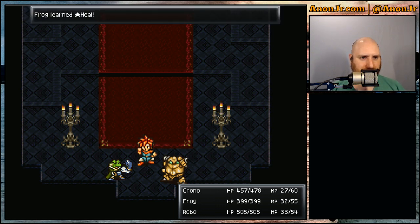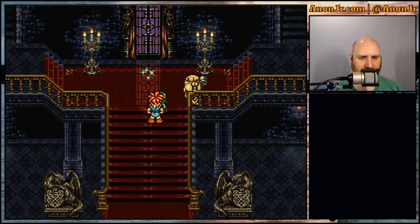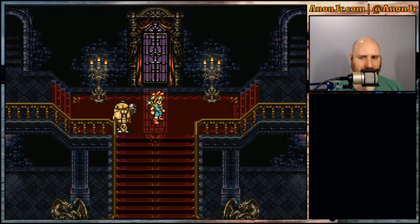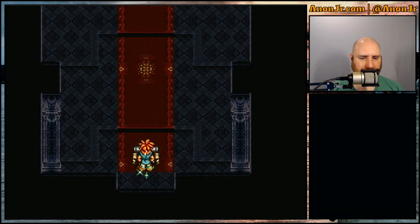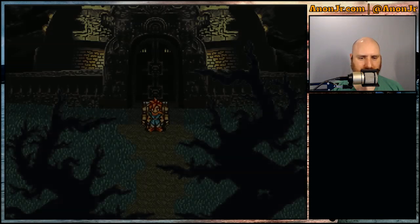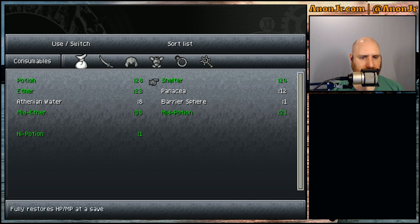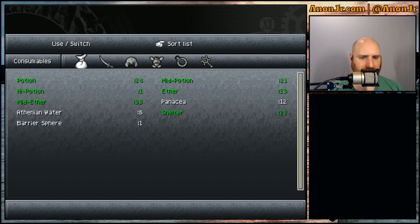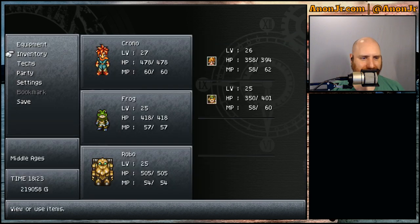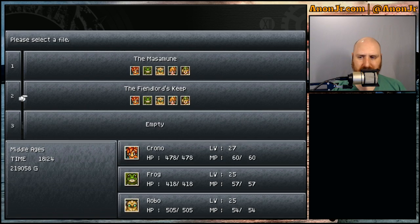Frog's level increased and he learned Heal — sweet! That means we get some new multiple techs, though probably not going to use them right now. Is that a real save or a teleport save? Let's try it — nope, that's a teleport save. Let's head outside, go to inventory, and use a Shelter. We're saving on the second save point so I can double-check the video on the first one.